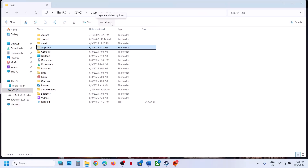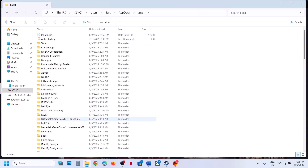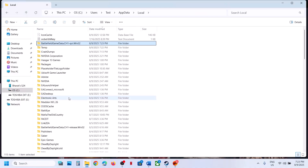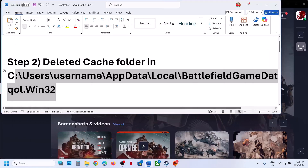If you don't see AppData, at the top click on View, select Show, and enable Hidden Items. Then open the AppData folder, go to the Local folder, and here you can see Battlefield game data. Open this folder and you can see the game and the cache folder — right-click and delete it. Relaunch the game. If you have any other game data folder, right-click and delete it as well. If you only have one, that's fine. Now check.